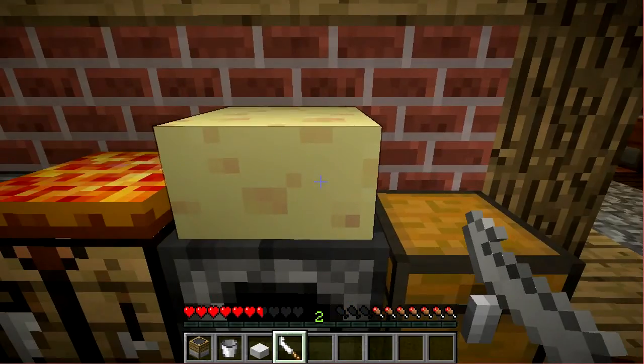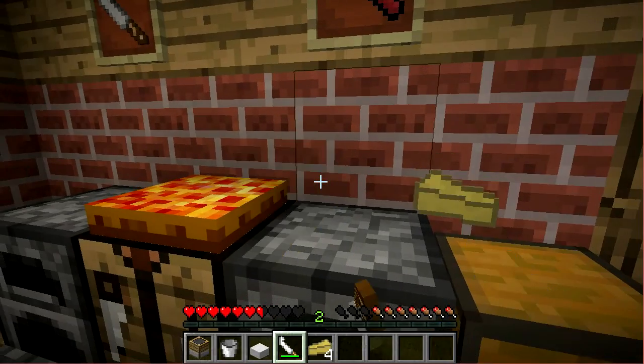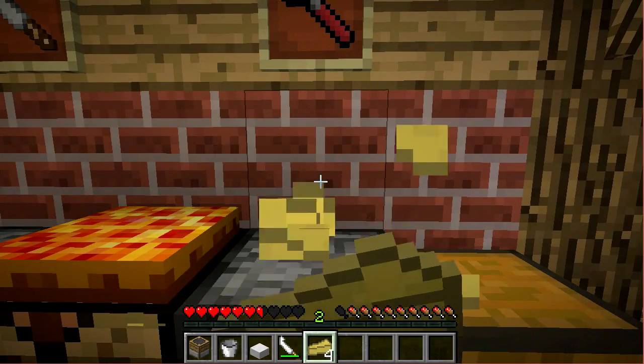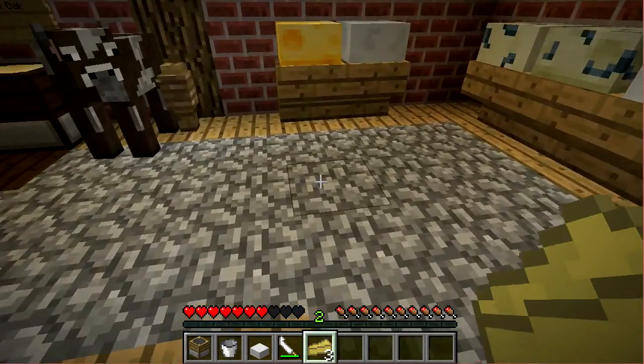To cut the cheese, you right click with the cheese knife, and boom — we got six Parmesan cheeses. Now you eat, and a slice of cheese restores about one or two hunger.